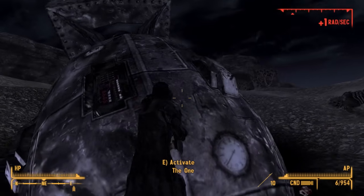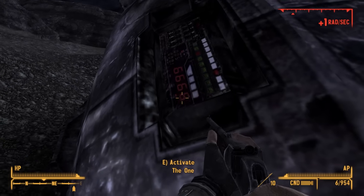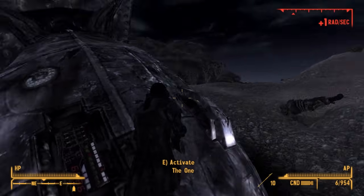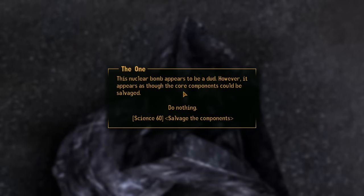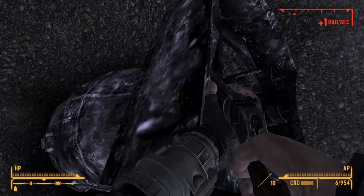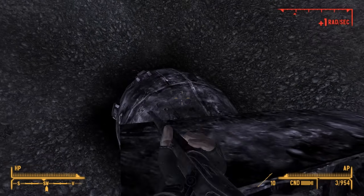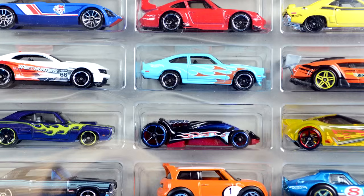Luckily the bomb hasn't gone off yet, but I wanted to make sure it wasn't still active, so I tried throwing dynamite at it and nothing happened — so we're alright. When you get up to it, you can see it's got a timer stuck at 9999. I'm not sure what good a timer would do for something that was probably meant to explode on impact, but that's why this is so wacky. If you try activating it, it'll say it's just a dud. However, you can salvage components from it if you've got 60 Science — you'll get 150 energy cells, 50 micro fusion cells, and two sensor modules. It's not bad. Originally the developers were going to give you mini nukes if you salvaged it — like a car, if you break it down you get a bunch of hot wheels — so I wish they kept that.